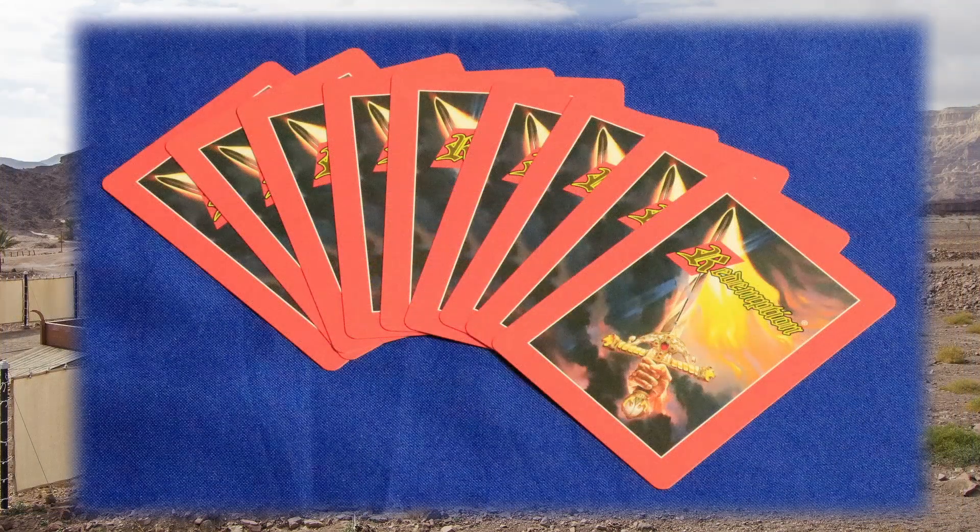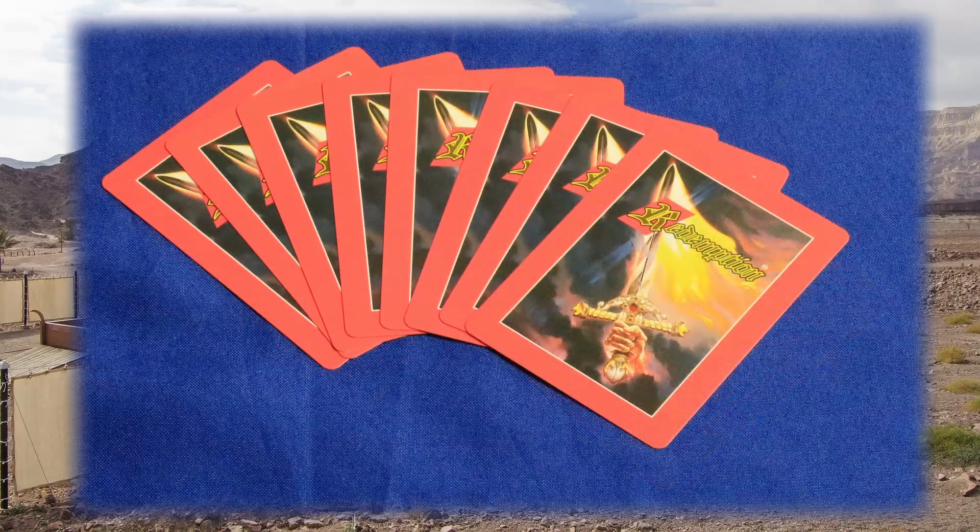And that brings us to the final phase of the turn, the discard phase. At this time, you'll count the number of cards in your hand. If you have 9 or more, you'll discard down until only 8 remain. After that, play passes to your opponent and they'll begin their draw phase. Players will go back and forth like this until either player has managed to rescue 5 Lost Souls, at which point they are declared the winner.